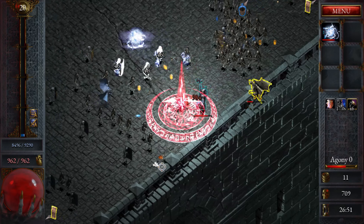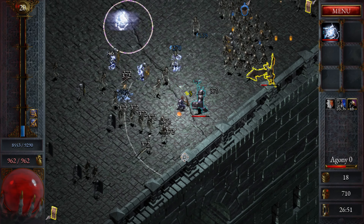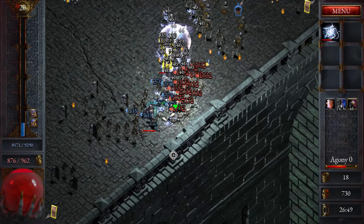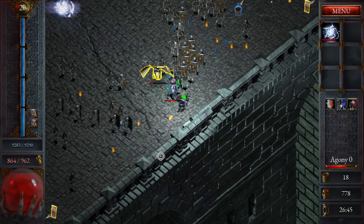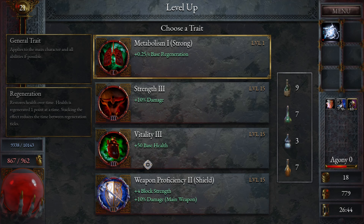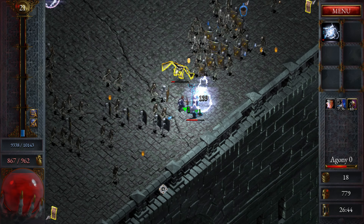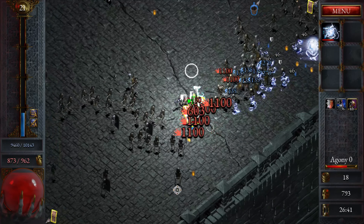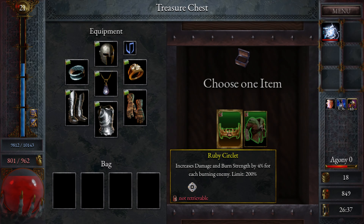I actually need to get rid of one of these elites soon. Maybe that bot right here. Block strength and damage — I need you to die, sir. Thank you.